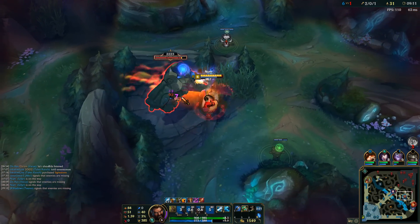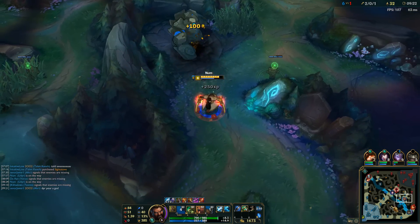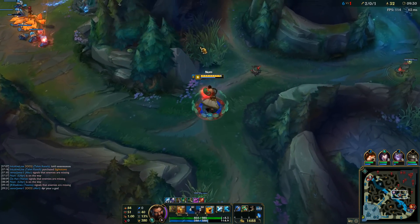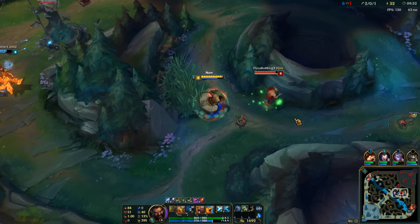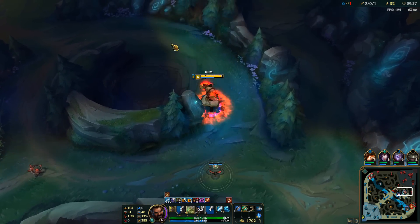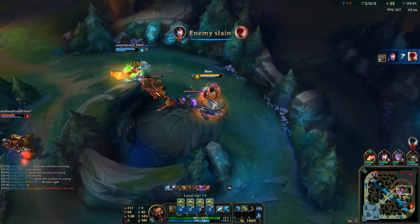Not sure where Lee Sin is — probably at his red buff that I already took. There he is, just came out of the jungle towards mid lane, covering while his mid laner is dead. He's running here — start with a stun, Tiger stance. He's going to jump away, but my Ahri notices and comes in to help me get that kill.